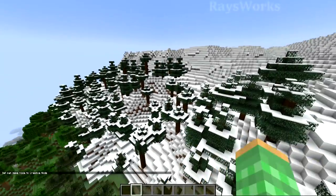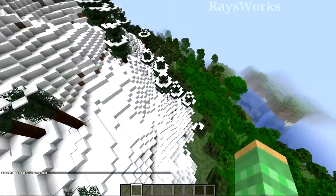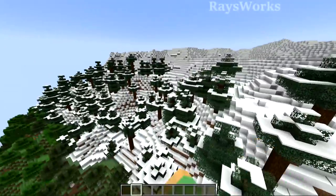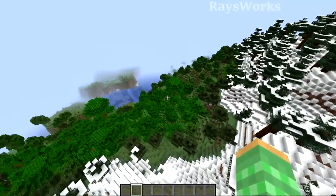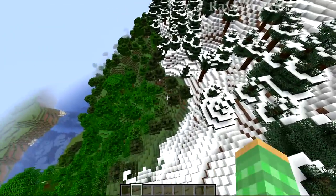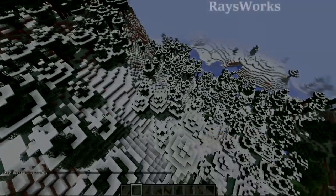They changed how far down the new grove biome as well as the snowy slopes can travel down mountains, depending on the temperature of the biomes down below. Those two biomes are kind of transitional biomes between the peaks and the other biomes down below. So if there's a really warm biome like a jungle, the grove biomes can't go very far down the mountainside. But in places where there are cold biomes down below, the groves can get a lot lower.